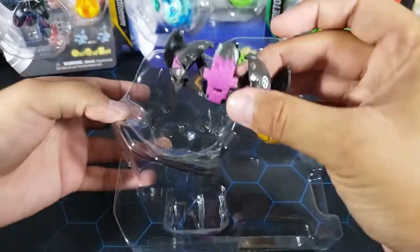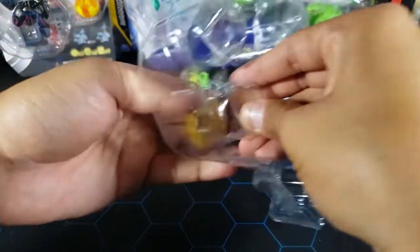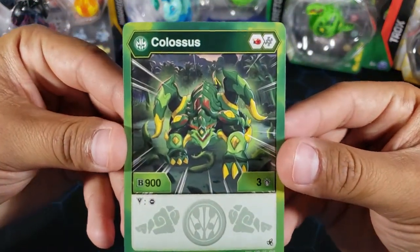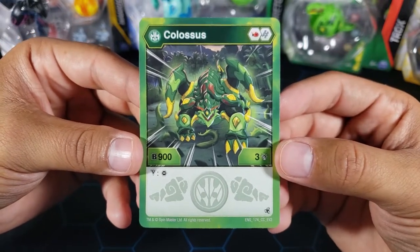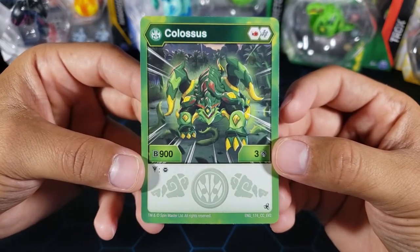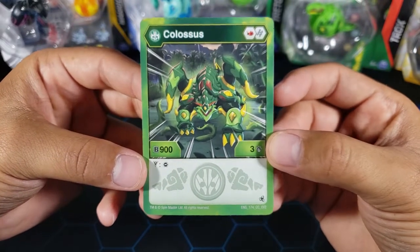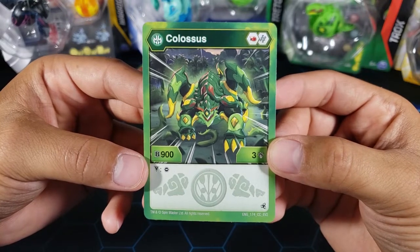Let's take a look at the Bakugan one by one. First up is Ventus Colossus — looking pretty cool. It has Flame Fist and Helix for cores, 900B power which is really nice, and three damage. It does have an ability but it's a Victor ability, so you have to win with this Bakugan first. The ability is the minus core ability: you take your opponent's core and place it on the field wherever you want, which is a good way to control their cores.